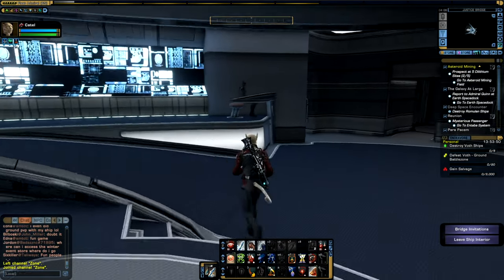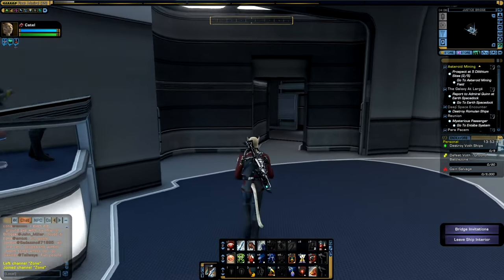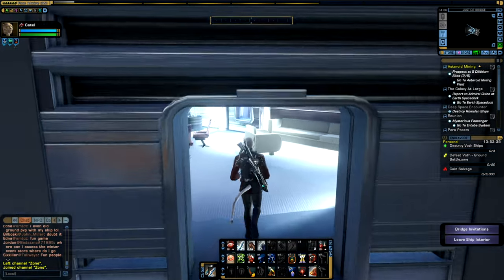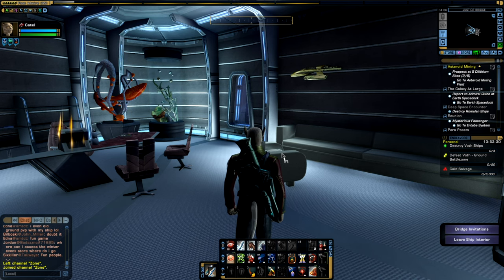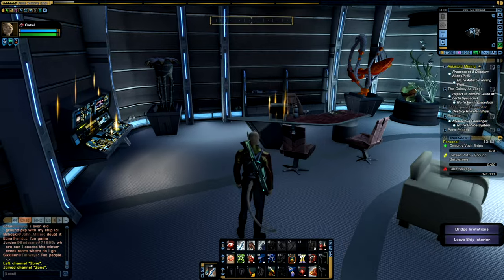Now, the bridge also has some functionality. If we go over to the front left section, there is a door that leads to the ready room. The ready room positioning may vary depending on the ship bridge you select, but on most Federation bridges the ready room is positioned in the front left section. Here you actually have quite a few functioning consoles that you can access.